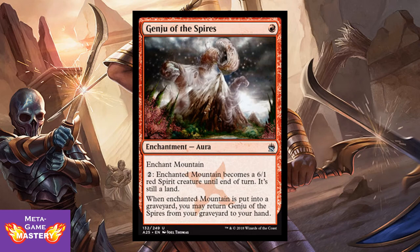Here we have Genju of the Spires. He's 1 red mana for an enchantment aura that enchants mountains. Pay 2 colorless mana — enchanted mountain becomes a 6/1 red spirit creature until end of turn. It's still a land. When the enchanted mountain is put into a graveyard, you may return Genju of the Spires from your graveyard to your hand. For 3 mana, you basically turn your mountain into a Ball of Lightning with no trample. Really powerful, and like Rancor, it bounces back to your hand if something happens to it. On top of that, it dodges sorcery-speed removal — a great way to push through a lot of damage very fast.